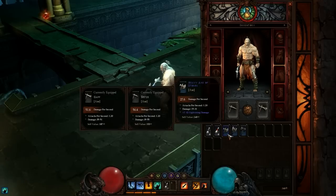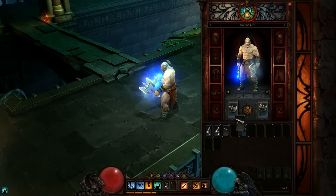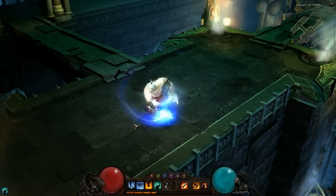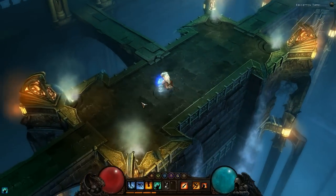Time to venture further into these old tombs, but first, these current weapons just won't do. These new axes are enchanted with frost and electricity, enhancing their damage and allowing them to stun and freeze enemies.